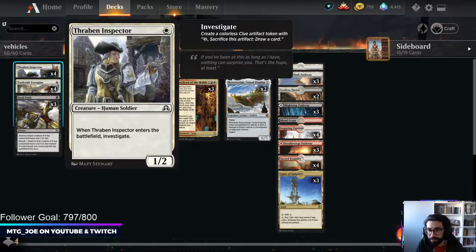Kind of an innocuous card that was printed is Thraben Inspector. During its time in Standard, this was a really effective card for a lot of the weenie strategies. It's a 1-mana 1/2, but it gives you an artifact token that allows you to investigate - basically like a clue. 2 mana, you get to draw a card.